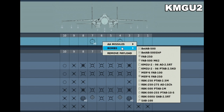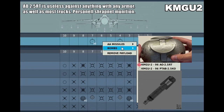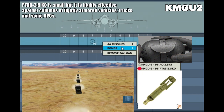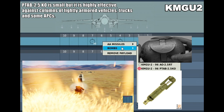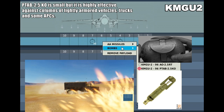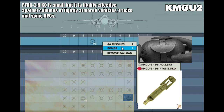The KMGU carries either the PTAB-25KO or the AO-25RT. The AO-25RT is designed to go against personnel — it's basically an explosive in a shrapnel case and will not do much damage to tanks, though it may do some light damage to unarmed vehicles such as trucks. The PTAB-25, on the other hand, is a shape charge which is fin-stabilized to ensure it falls with the front of the explosive facing the vehicle, doing greater damage to APCs and lightly armed vehicles, though damage against heavier tanks like an Abrams or T-90 would be questionable and limited.